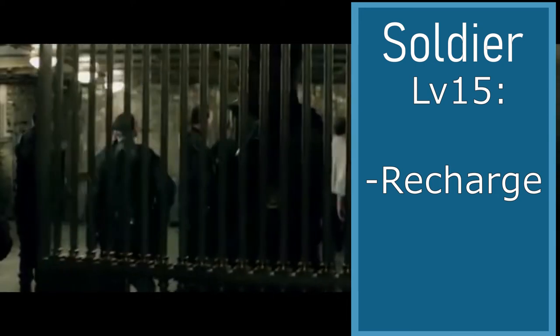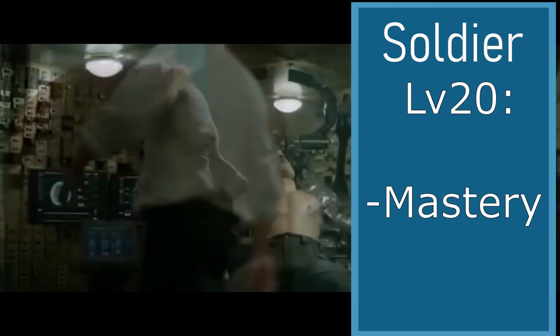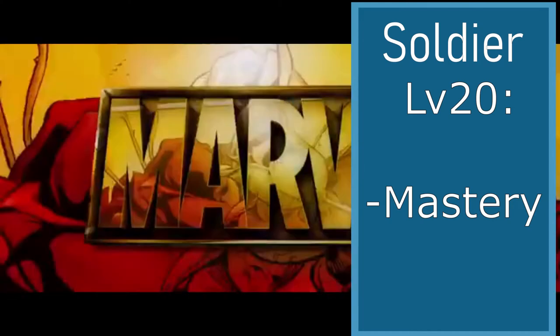Level 20 — we're already at level 20, but don't worry, we have 30 more levels to go. At level 20, you want to choose Mastery. You are now a master of your combat style and weapon, and this gives you a plus 2 on rolls. So we are now a master of shields, giving us a plus 2 on every roll of an attack that we do with a shield.